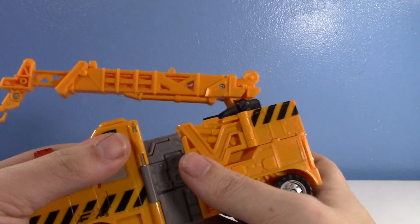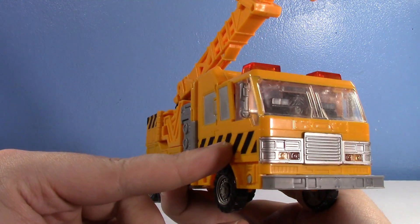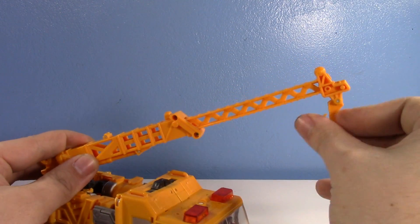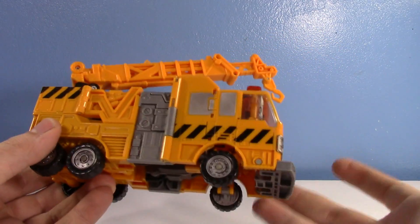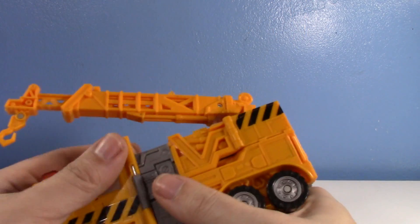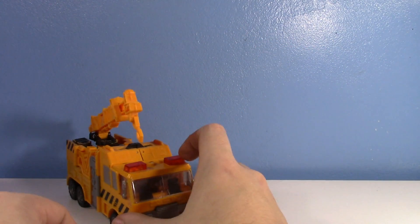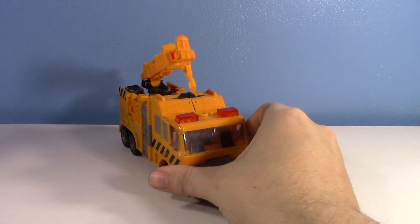In vehicle mode it's a very nice fire truck. You can hardly tell it transformed into a robot. I love the different colors on the lights, the sirens on top, the crane that can extend with the little hinge. The articulation points on the crane let it move around nicely. The gray toolbox details look nice, the wheels roll well — it's a good toy. It's just not the best version of Grapple. Since it's Reveal the Shield, you can reveal the Autobot shield. I love this toy but I don't need it when Earthrise is more faithful to the character.